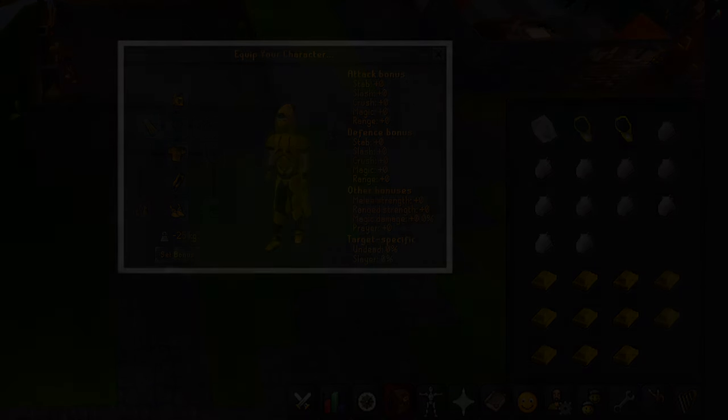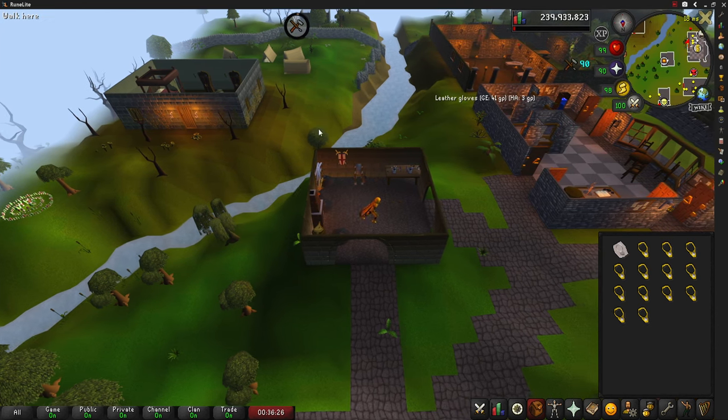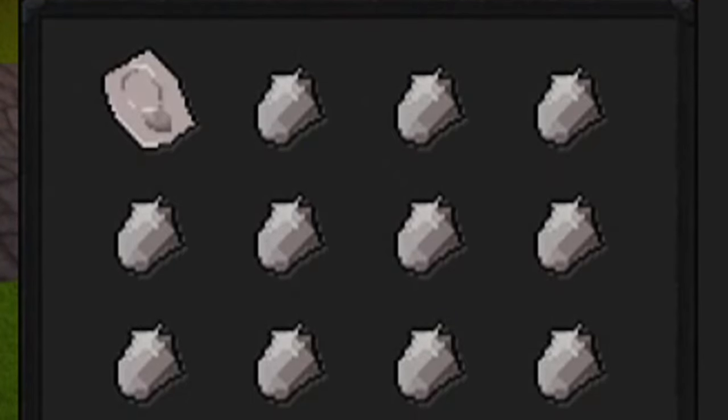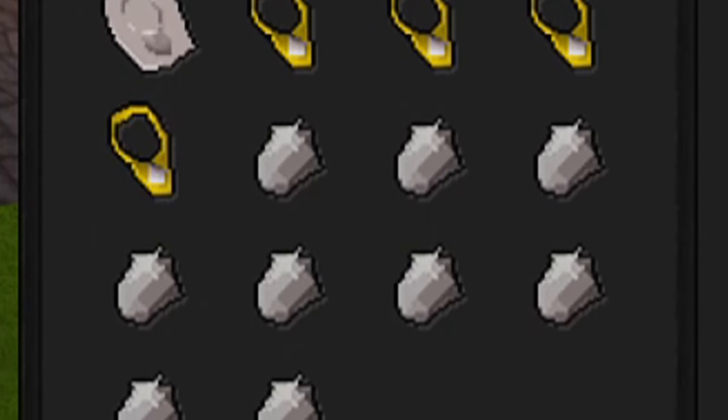Diamond necklaces are necklaces that players can make by using a gold bar on a furnace with a diamond and a necklace mold in their inventory. This requires at least level 56 in the Crafting skill and gives 90 Crafting experience upon completion. It is recommended to use the Edgeville furnace as it is the closest one to a bank that has no requirements.